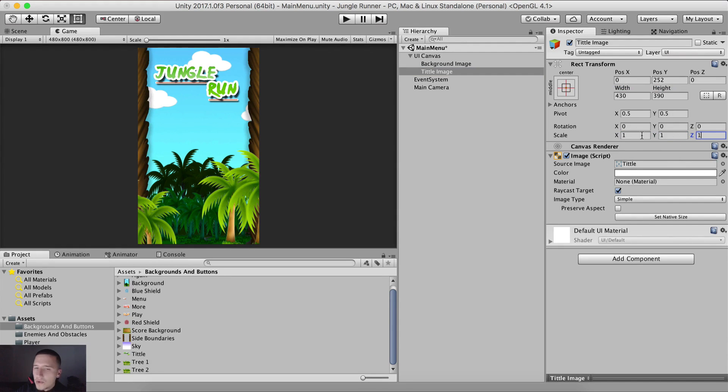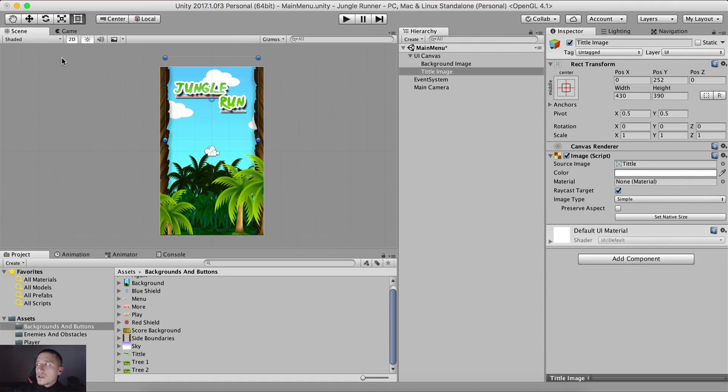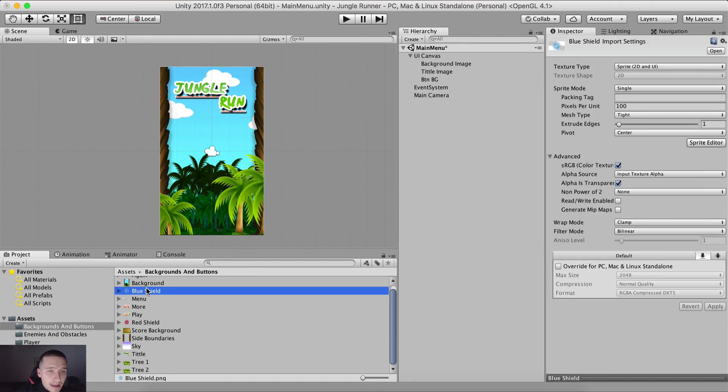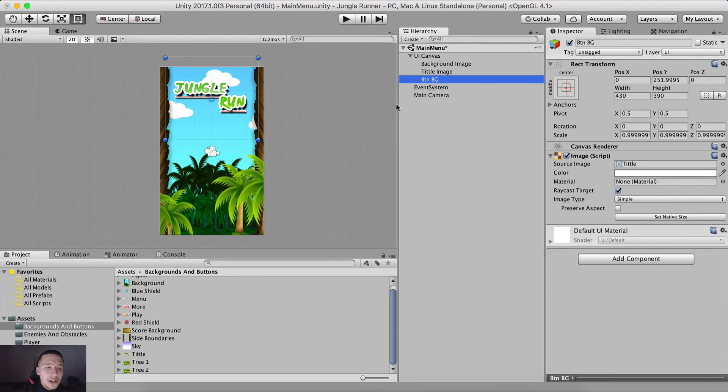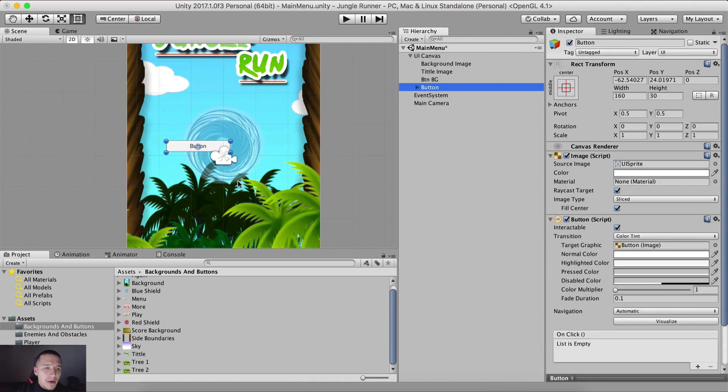We also need a button background, which will be another image. Duplicate the Title Image, name it BtnBG, and assign the blue shield sprite to its Source Image. Set the width to 372, the height to 206, and Position Y to 31. To create an actual button, right-click in the Hierarchy, go to UI, and click Button.